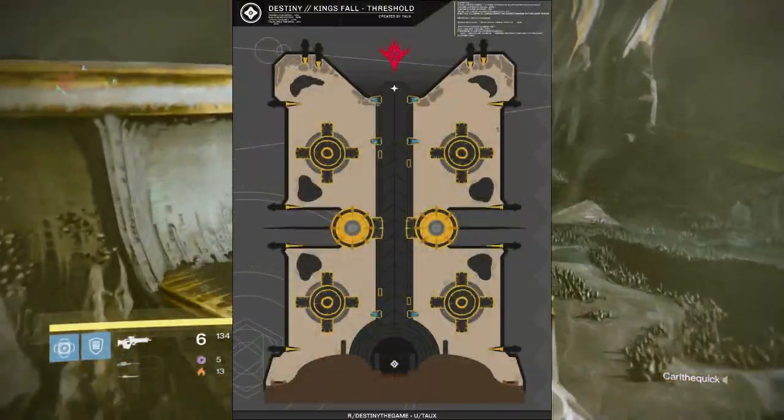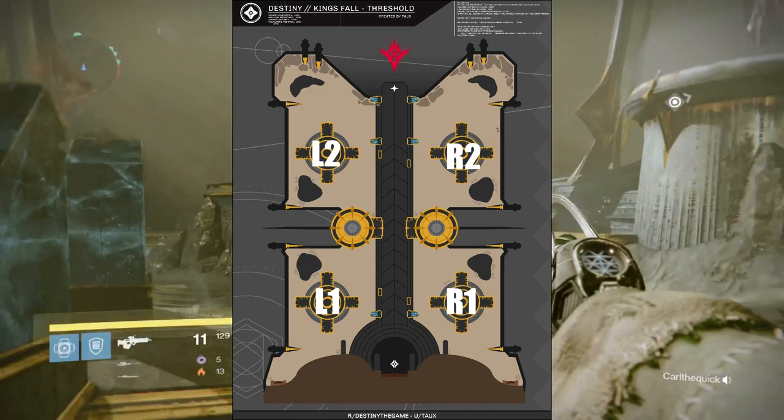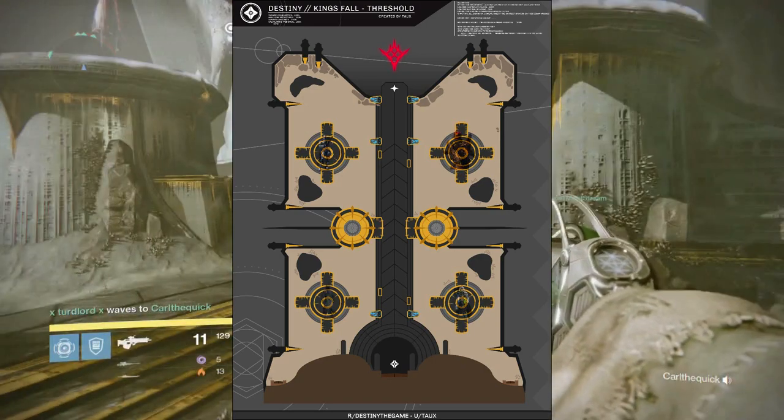First we're going to see an overview of the map. You're going to see how you're going to label each one of the platforms. It's going to be R1, L1, R2, and L2. R1 and L1 are closest to the door, while L2 and R2 are the farthest from the door.